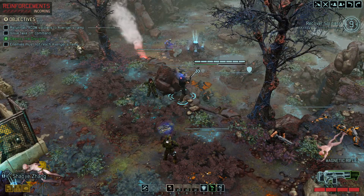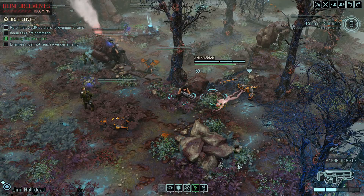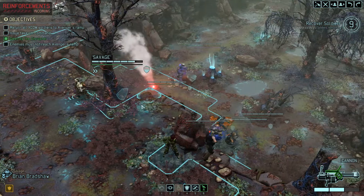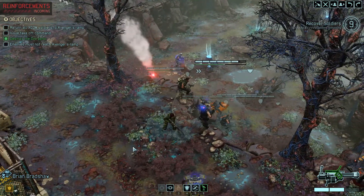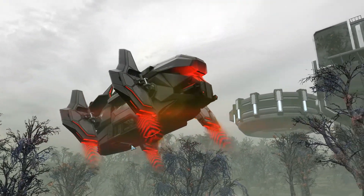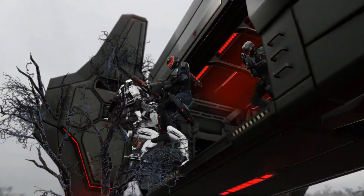Zhang, I need you reloaded and holding the line. Jimmy, hold the line, buddy. Savage, I need you on this corner and get ready to spill bullets. Kill them all on this turn, guys. Let's go — we've got to get out of here. Four enemies incoming.